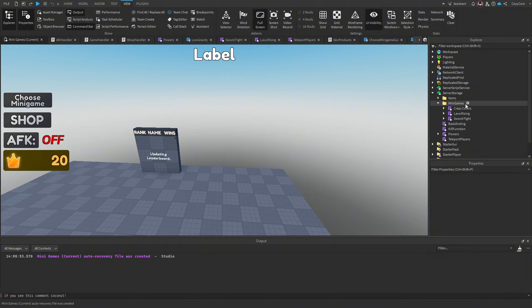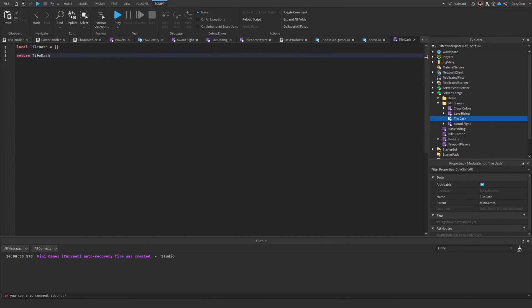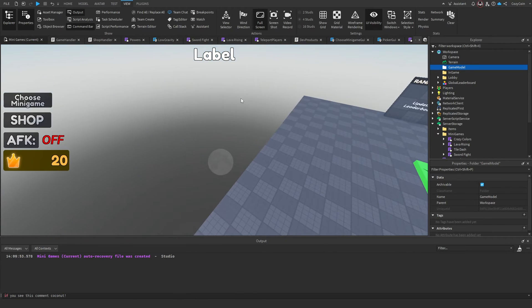I'm going to add a new module script into our minigames folder and rename it to tile dash. I'm also going to make a game model by adding a folder into workspace and calling it game model, then quickly build something for our game.